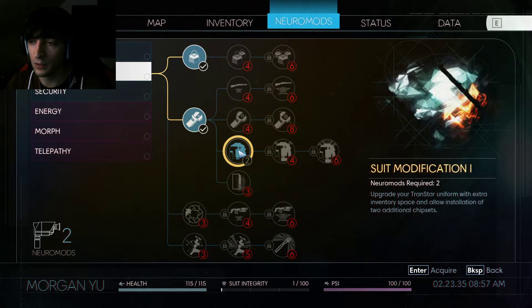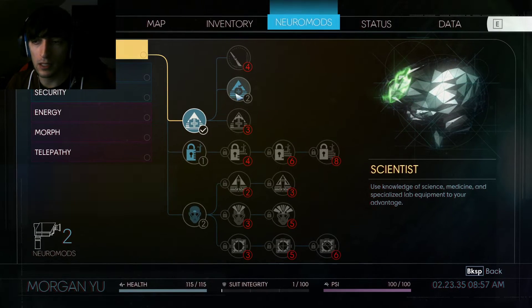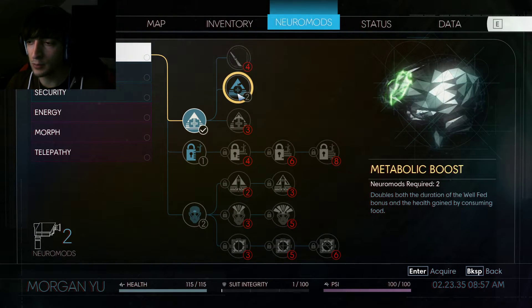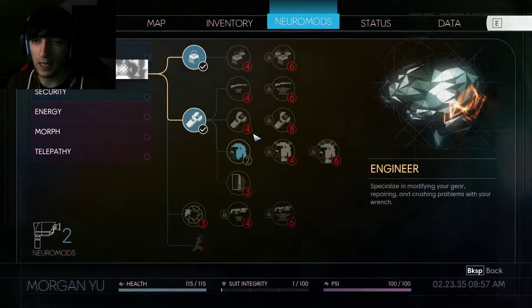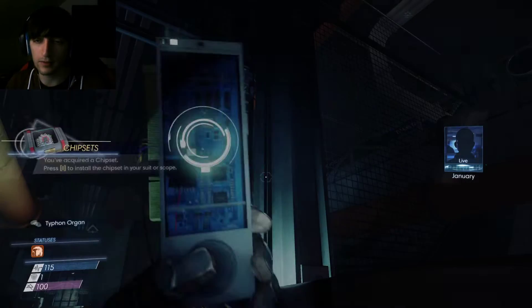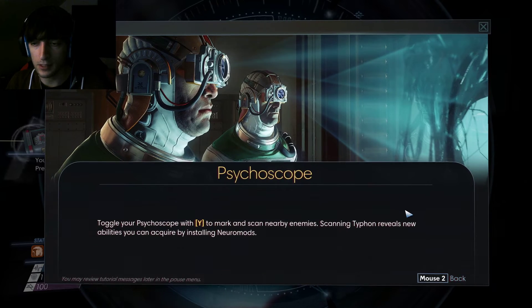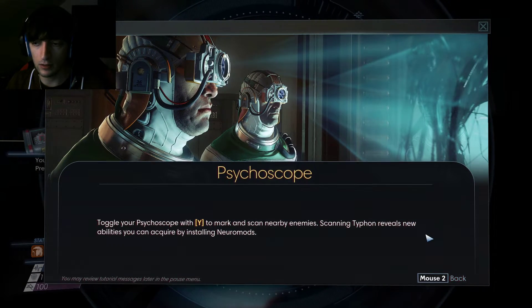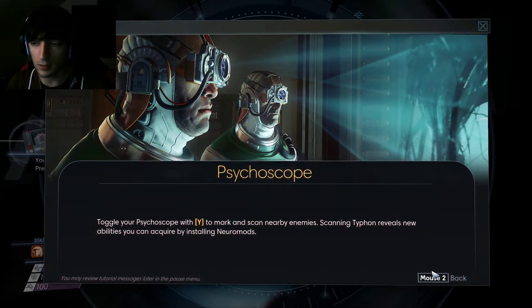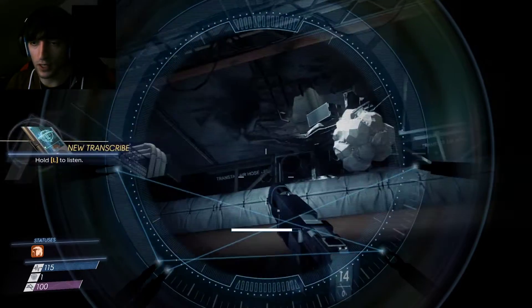What do we have here? Upgrades your transfer uniform with extra inventory space — this sounds good because we might actually need more inventory space. Double the duration of the wealth — health gain bonus, oh this is kind of boring. I like to take the suit and more inventory space. Psychoscope: toggle with Y to mark and scan nearby enemies. Reveals new abilities you can acquire by installing — alright, kind of annoying but whatever.